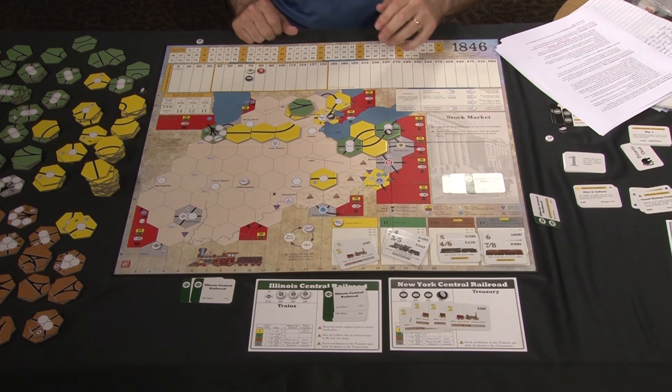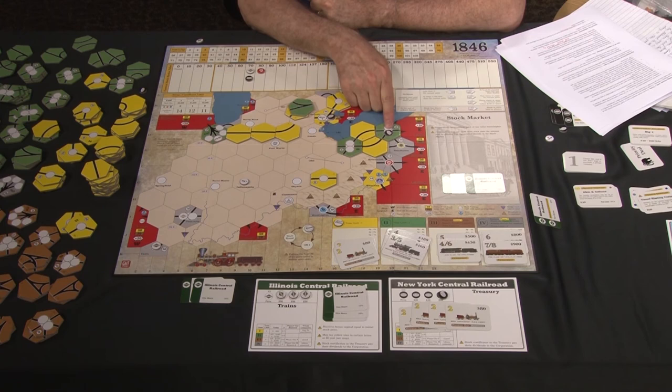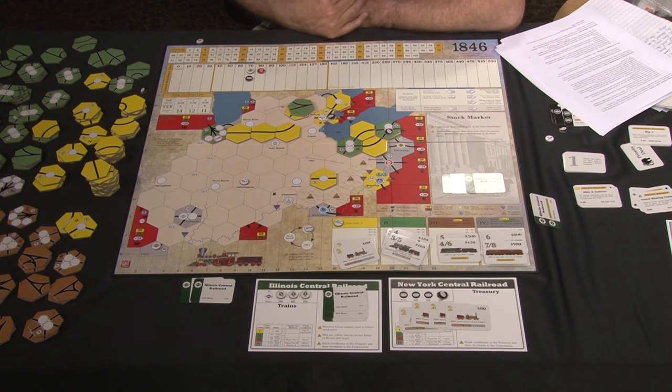No company can ever run more than four trains. But you can see how, even at the beginning of the game, a corporation can run multiple trains simultaneously — in the example shown, all four trains used the same Erie station going out in four different directions. Every route a company runs must include a token either in the middle or at one end of the route.